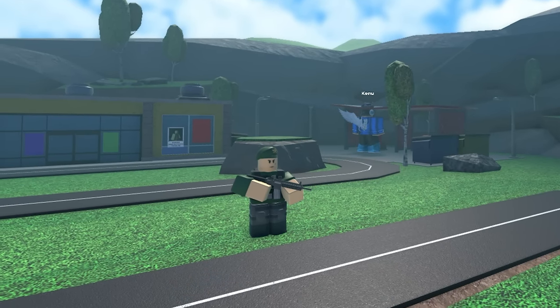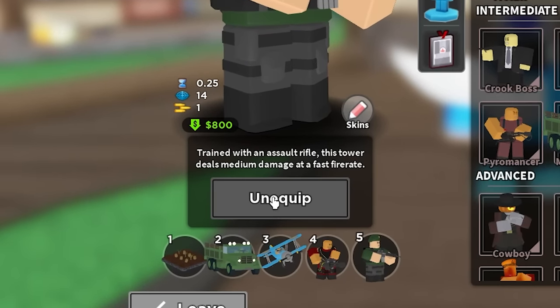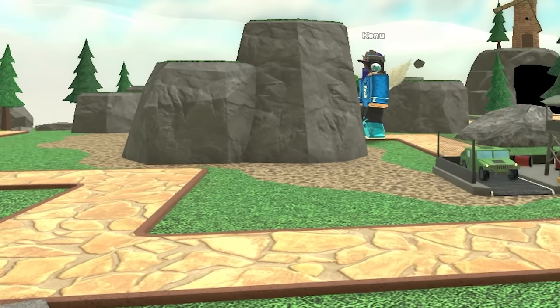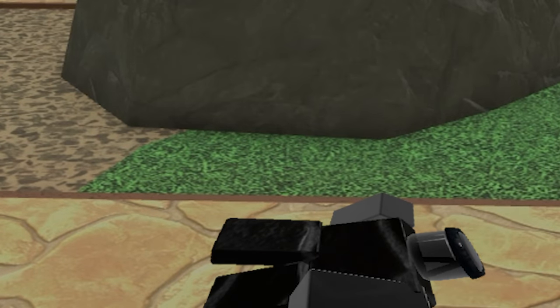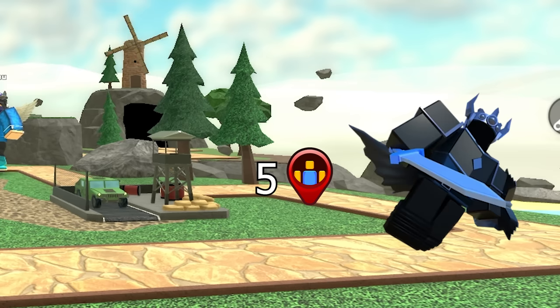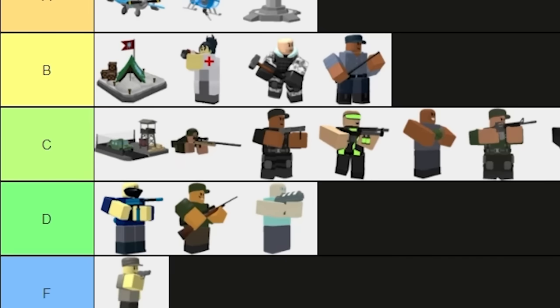Next up, we have Militant. It's kind of the forgotten tower of TDS because people rarely ever use it. It's just not that great, especially when there are more appealing options like Military Base. So I'm giving it C-tier. Since we just spoke about it — Military Base. A great early hidden defense tower, but overall it's lacking. With a limit of 5 and somewhat weak firepower on modes such as Fallen, it struggles to keep up late game. I'd give it a high C-tier, especially when playing game modes such as Squad.